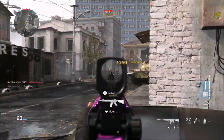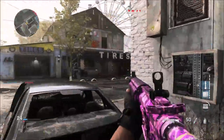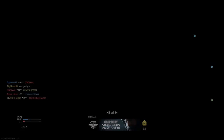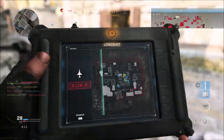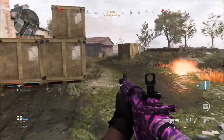Some UI updates to show when XP events are live in certain playlists. Sprint and tactical sprint speeds are back to the beta speed. I'm kind of curious to see how that's going to play out in game. I can't tell a massive difference between the beta and now, but I'm curious to see what these sprint speeds are going to be like and if we're going to be able to move around the map a little bit quicker.